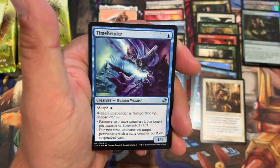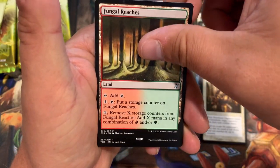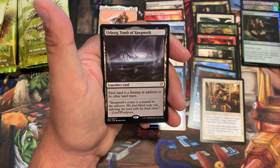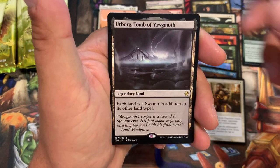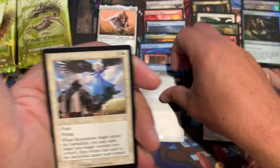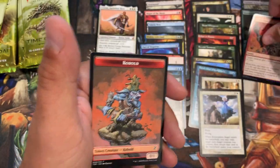Salt Gargoyle, Timebender, the Reaches, and the rare — Urborg, Tomb of Yawgmoth! If you're gonna get a rare, that's a good one. We'll take that any day of the week. Restoration Angel right behind it, and a foil common. I knew there was a foil — didn't want to get my hopes up.